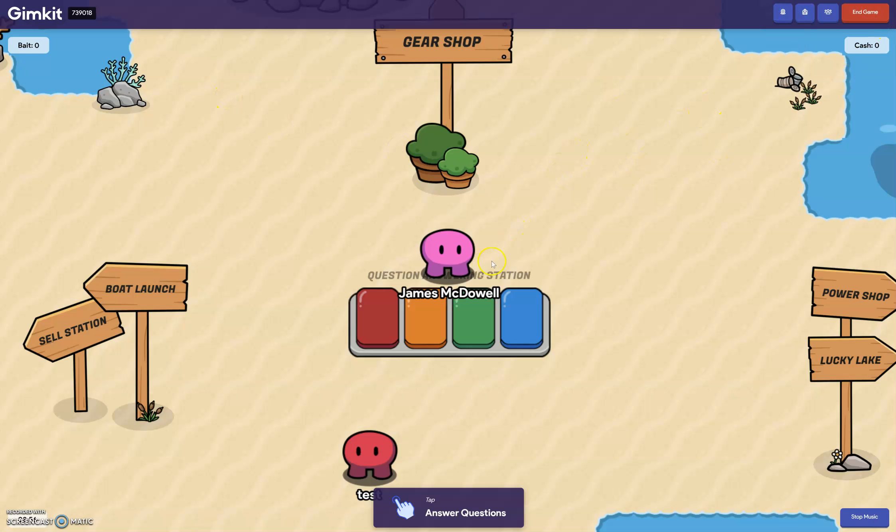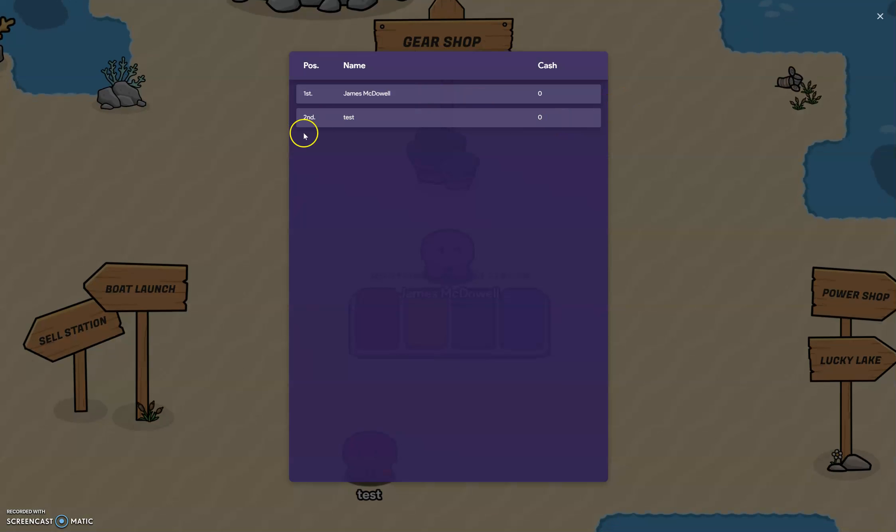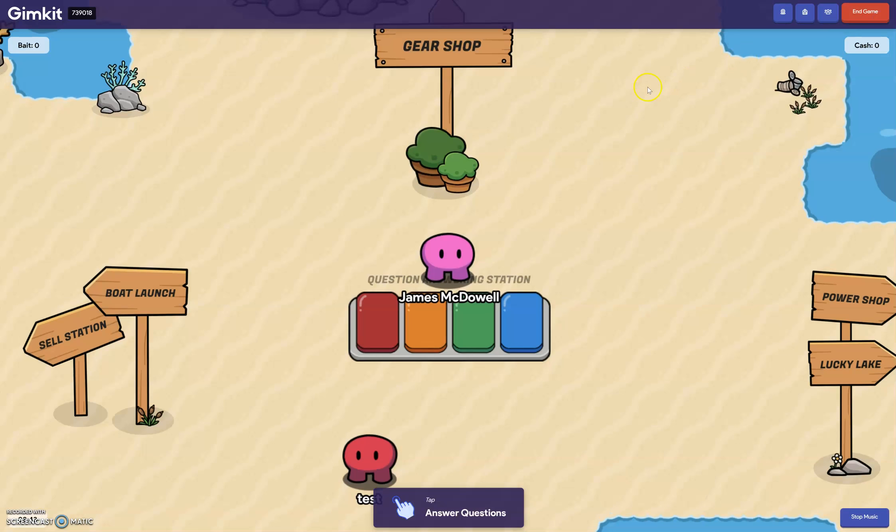On the teacher screen you can either play along or just facilitate. On my projector screen I put up the leaderboard so that as students worked through the game, they could see their scores and rankings.